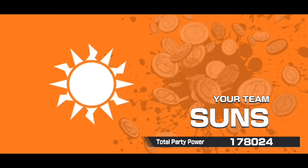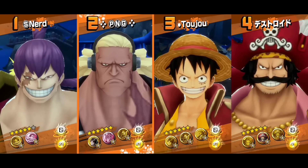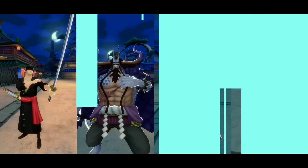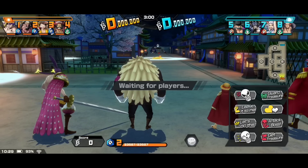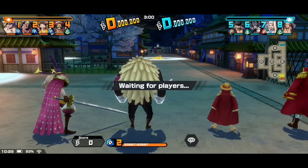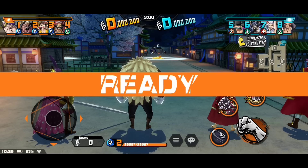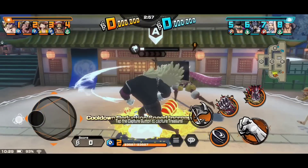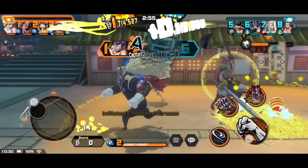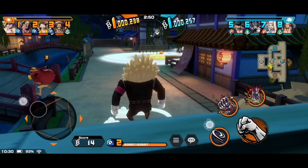I'm very happy that Bullet can still keep up with the meta — he's really still strong. I can just literally beat the crap out of Kaido, Zoro, and Big Mom very easily. I just need to be more careful when enemies have lots of Film Red Shanks — that gives me a bit of a headache. Looks like we don't have any defenders this match, so we're going to have to keep an eye on every treasure.